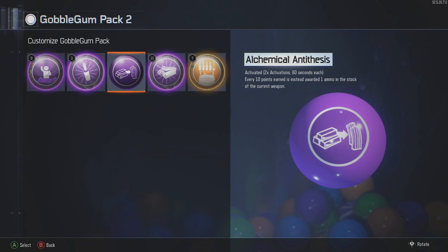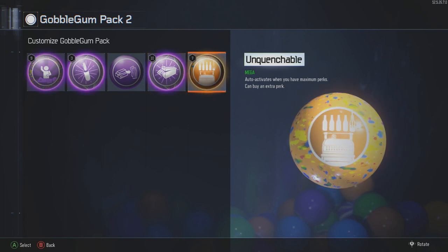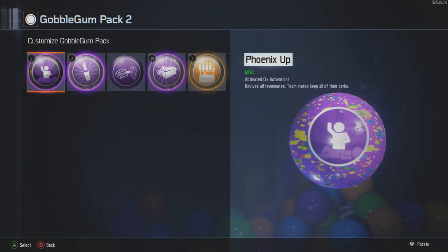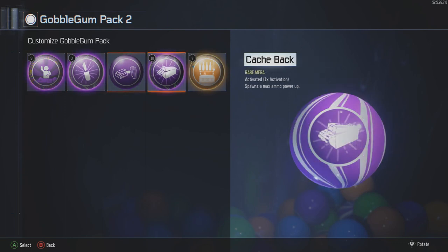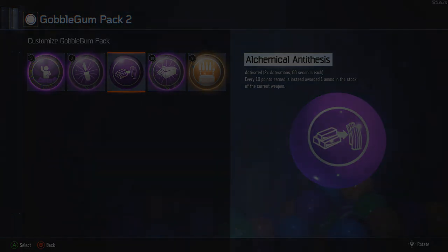Any gun — or like if a Gersch Device worked like this — anything that you shoot out and then it kills zombies after you shoot it, this gobblegum is perfect for it. It's kind of good for The Giant with the Wonder Waffe too. But it really does well with all these bosses; you just keep shooting them. Next up, Cash Back — I have 10 of those. Very good. You need them for the high rounds. And then this last one is a questionable choice; you don't have to have it. But I like having five perks, so I get this and I can go pick up Quick Revive or something when playing with a lot of people. That's been my loadout. Let me know down below what you guys run. This has been episode 3 of How to Get Better at Zombies. I'll see you tomorrow.